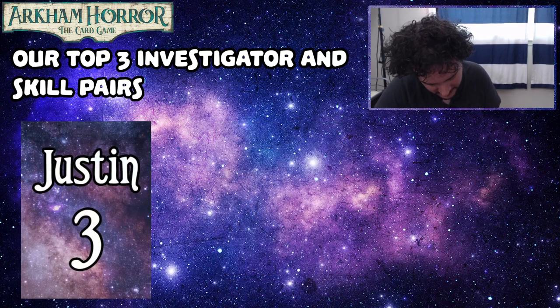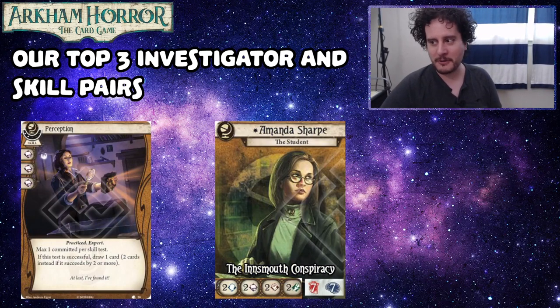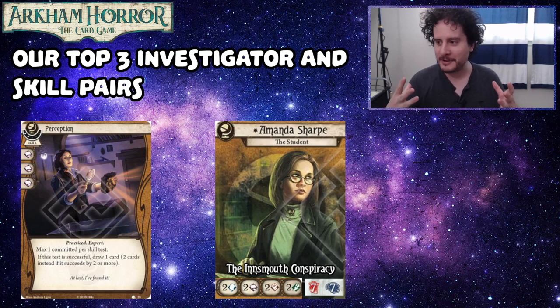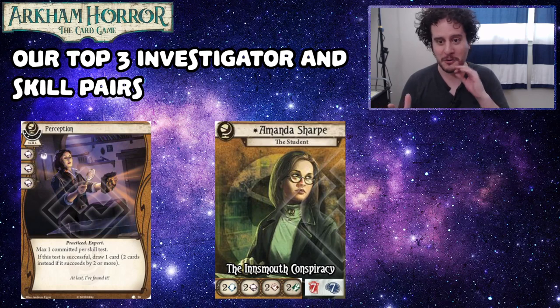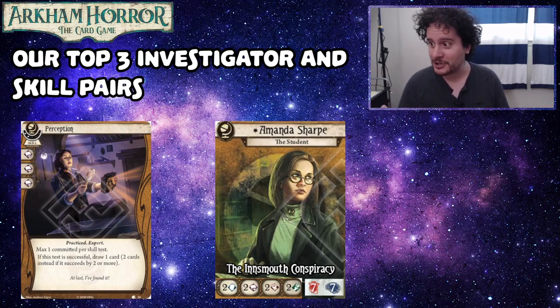My number three is going to be Amanda Sharp and Perception level two. Skills are pretty ubiquitous — they go from investigator to investigator. I'm the skill guy; if we had to point to what each one of us loves, mine is skills. It's also no coincidence that my favorite three investigators are going to be on this list. Amanda Sharp and Perception level three is, more often than not, like six cards on your turn, which is just so juicy.